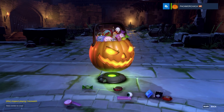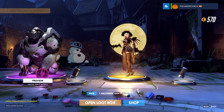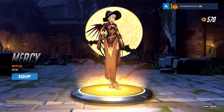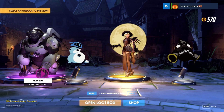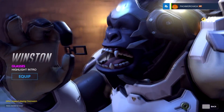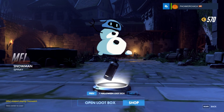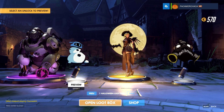Got a pink and a gold. I got the Mercy Witch skin! That one's cool. And I got a Winston highlight intro — that one's funny. Roadhog spray. Mace spray, I like that one. One more.